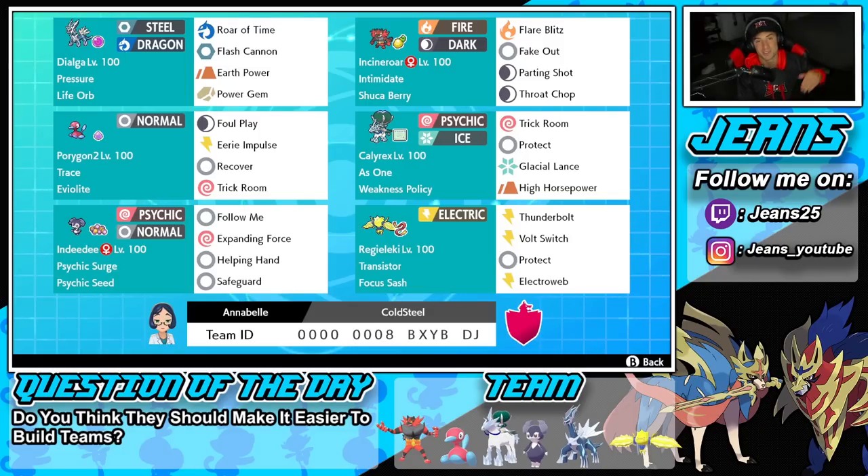Starting off in the top left corner we have Life Orb Dialga with the Pressure ability. That Life Orb Dialga is rocking Roar of Time and Flash Cannon for STAB, and Earth Power and Power Gem for two coverage moves. The second Pokemon is going to be Incineroar with Intimidate and a Shuca Berry.